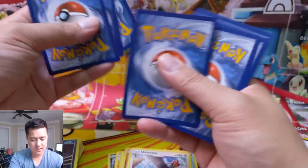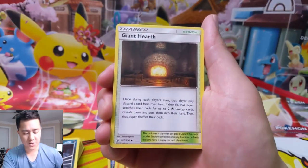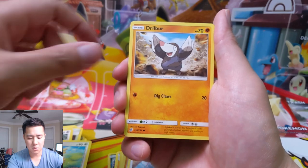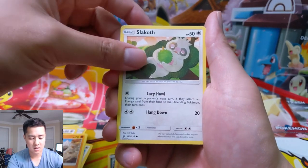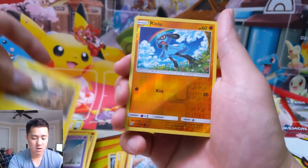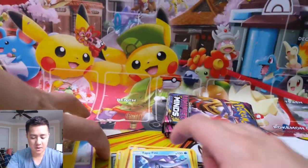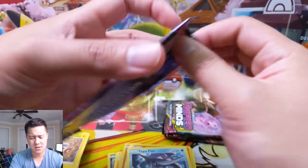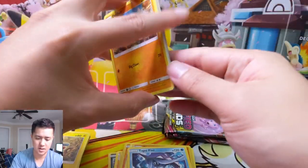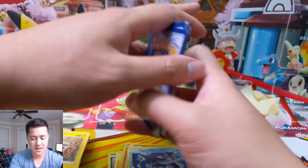This is a pretty dull opening so far — can we kick it up a notch? We're gonna need something spicy. We got a Psychic Energy, Giant Cape — pretty good card in my opinion — Audino, Drillbur, Slakoths, Foongus, Honedge, a Magnemite, Riolu for the reverse, and still no hits. This is getting a little worrisome. We can't get shut out of 10 packs — that can't be a thing.